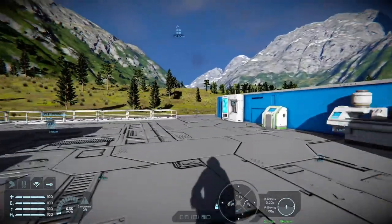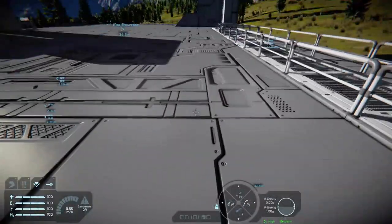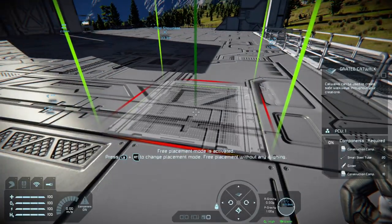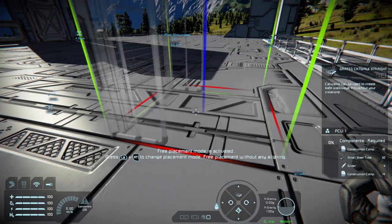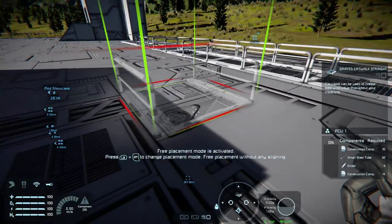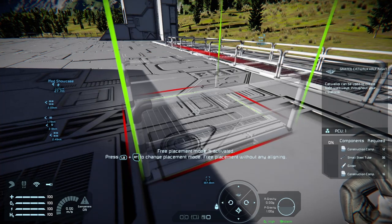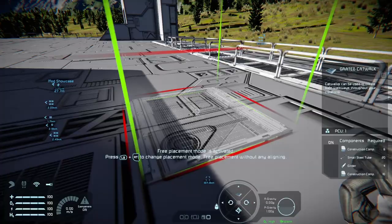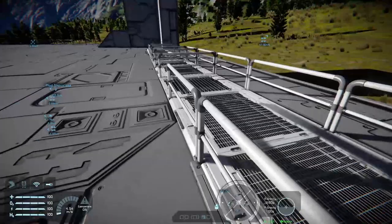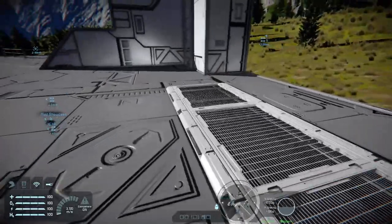Now we move over to some of my favourite parts of this particular DLC pack — the grated catwalks. These come in a variety of designs: you have the standard grated catwalk, the straight one, and a grated catwalk corner. There's also wall end, half right, half left, and back variants. You can combine them in numerous ways to make safety rails and catwalks for your headquarters or inside ships.